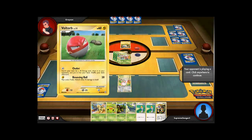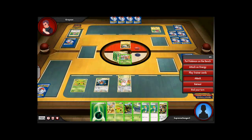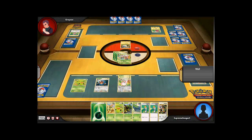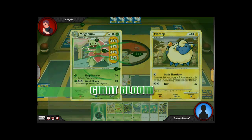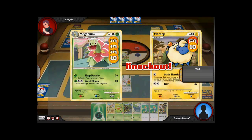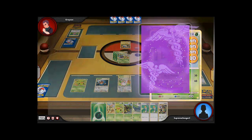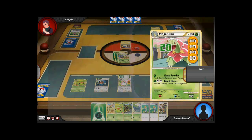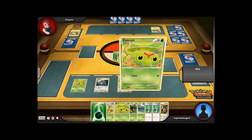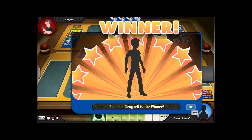Grayson, as you can see in the top left, he is pretty mad — and why shouldn't he be? He just got destroyed. I was a little worried after I saw him take out one, but that's all he's going to get. Good match, Grayson. We take that one, grab the Caterpie, and I'm the winner!